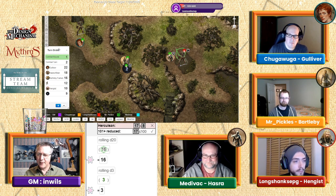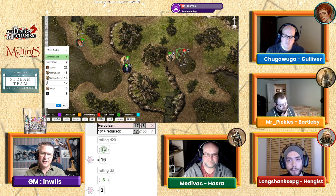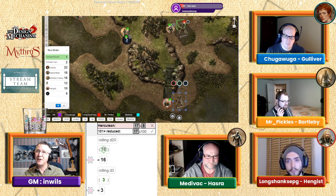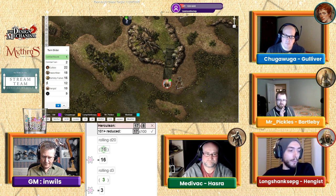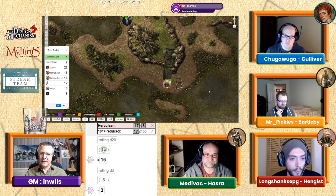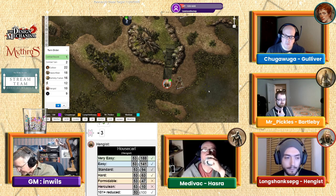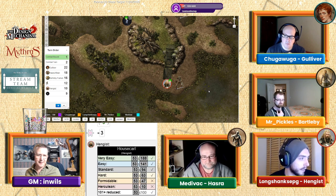Bartleby, anything else? Nothing for me. The skeleton by Gulliver does nothing because its arm is stunned this round. The skeleton in front of Hazra has no action points left. The skeleton next to Hengis — it's his second turn, so it comes out of the ground now, which leads to Hengis's action.